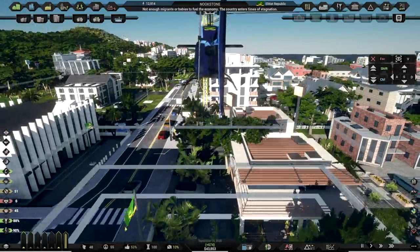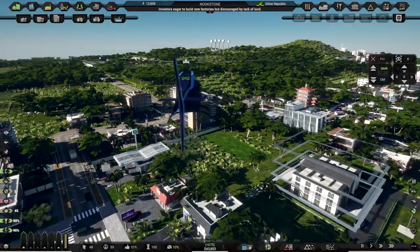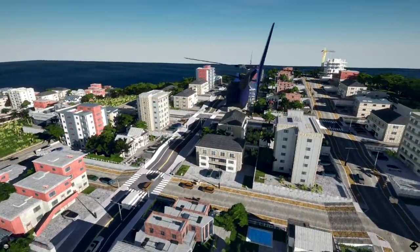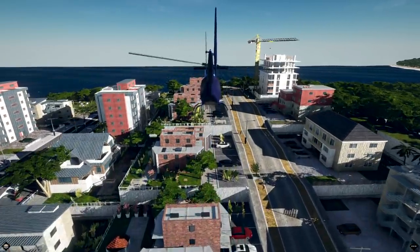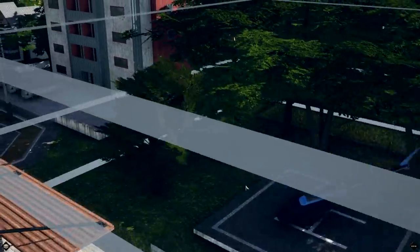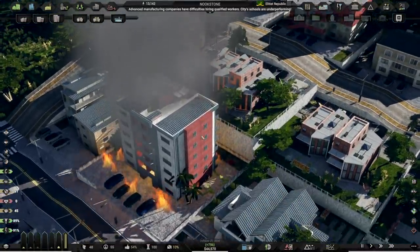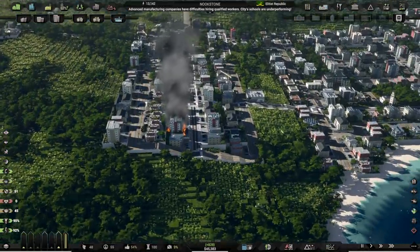Up we go — we can fly around our town. Look, we got a big building coming in right there. There's the capital. A big office building just came in. You can also run into things. Actually, if you run into things, you can start fires if you're a bad pilot. It's dangerous out there.